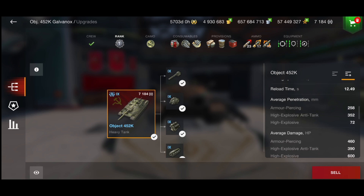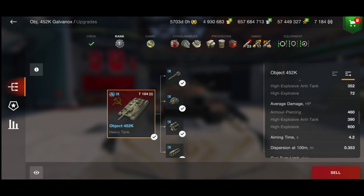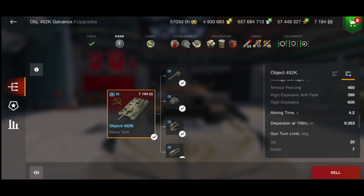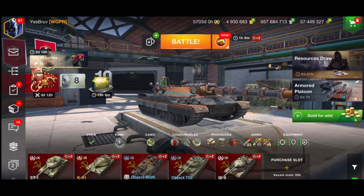You have a 460 alpha gun, which is very nice — 390 on your HEAT and 600 alpha on your HE. Aim time is 4.2 seconds, nothing special. Gun dispersion is 0.353. You get seven degrees of gun depression and a top speed of 40 km/h. Speed and gun depression are okay, nothing exceptional.